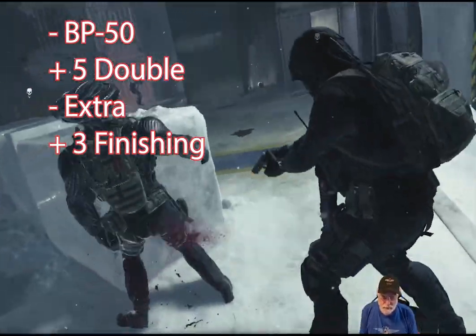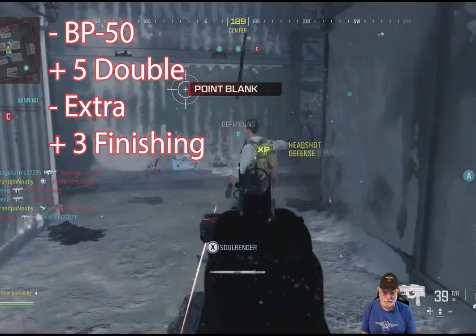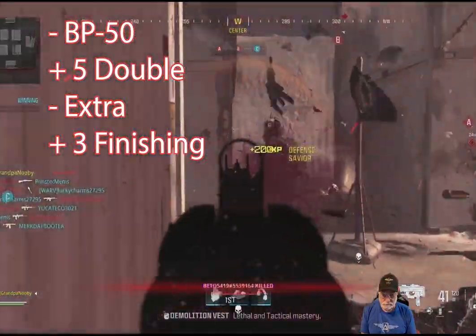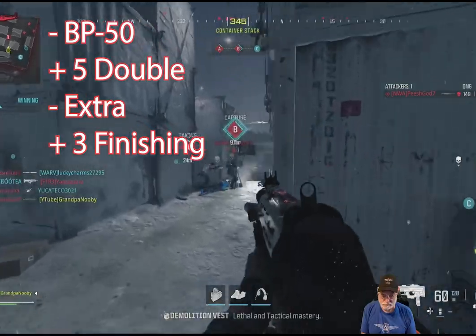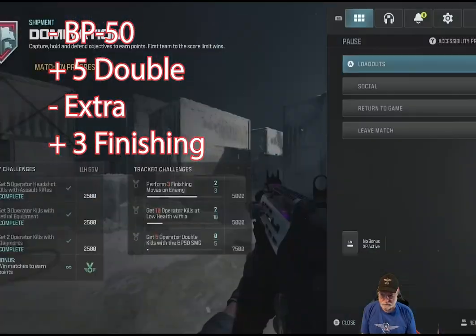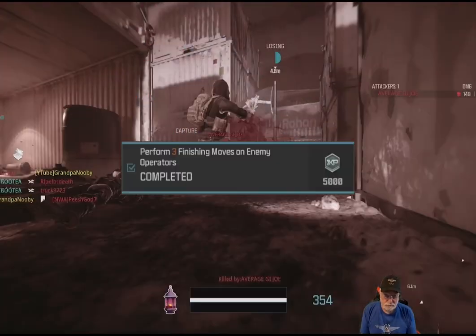Now we're going for finishing moves — I almost said punishing moves. I was also going for the BP-50 double kills, and that's when it wasn't working. There's a double kill that didn't count. There's a triple kill, a quad kill — double kill didn't count. I keep checking, thinking, what am I doing wrong? As it ended up, what I was doing wrong is I trusted Sledgehammer to deliver bug-free software. Delivery of software is important. After they fixed it, you had to start all over. There's a finishing move. There's the final finishing move, so the fourth challenge has fallen.